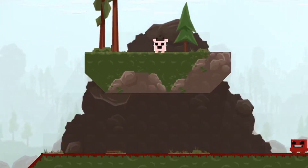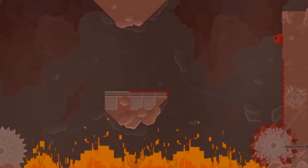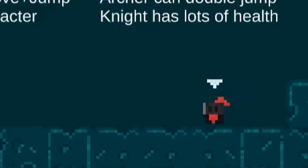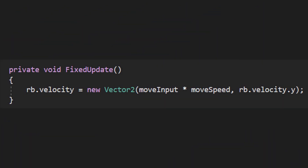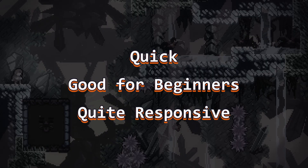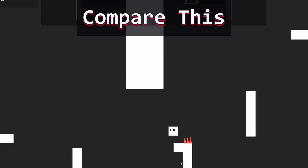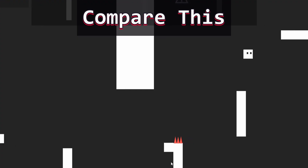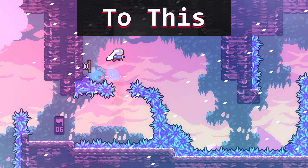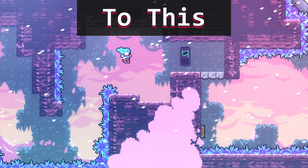Your run can be broken down into three separate parts: acceleration, top speed, and deceleration. However, in many platformers the character instantly goes to full speed as soon as you press forward. Immediately setting your character's velocity to their full speed lets you get a run working quickly, is simple to code for beginners, and feels quite responsive. However, having no acceleration or deceleration time can make your character feel quite stiff and robotic, and later in development can make adding objects like conveyor belts or springs difficult and clunky to implement.